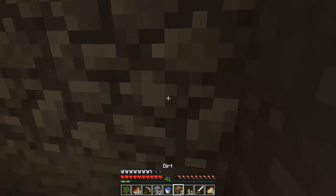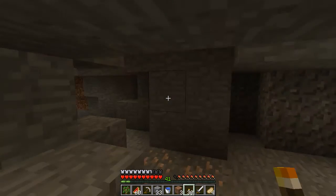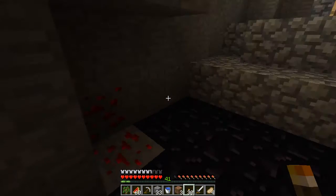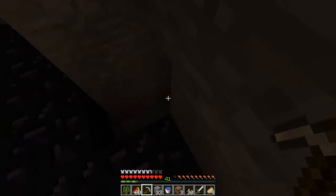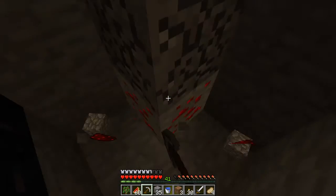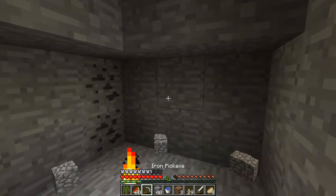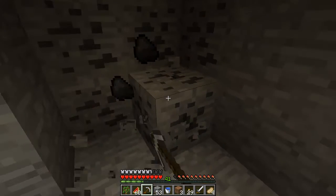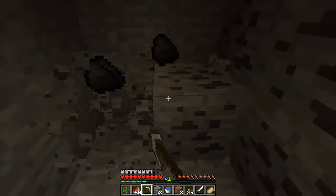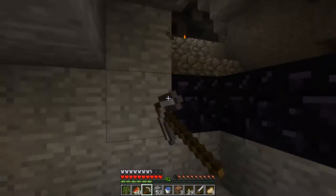Let's see what's down here. Have I just went right round in a circle? I think I have. Let's see what's under here - there's going to be lava, I know that. There's not. I thought because there was lava there it might have been two or three blocks down, but there's not. We'll just dig about here and see. There's some coal.